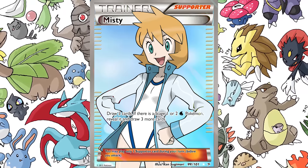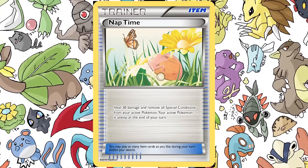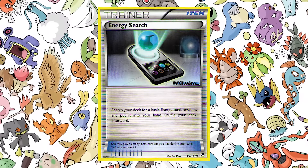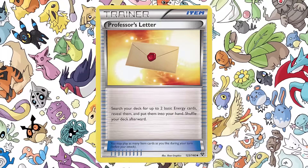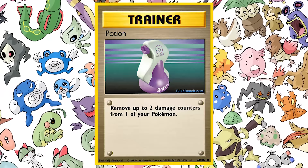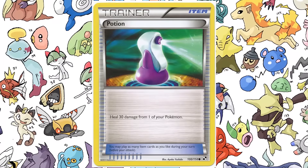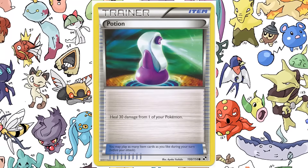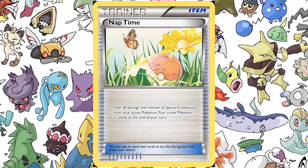Coming in at number four, we have Nap Time. It's an item card. I thought about some of the item cards we have right now that aren't very useful — for example, Energy Search was replaced by Professor's Letter, which lets you search two basic energies. So I was thinking, what could be a nice card to replace a classic like Potion? Potion was only two damage counters — 20 damage — and we bumped it to three. So I thought: what can Nap Time do that improves on Potion the way Professor's Letter improved on Energy Search?